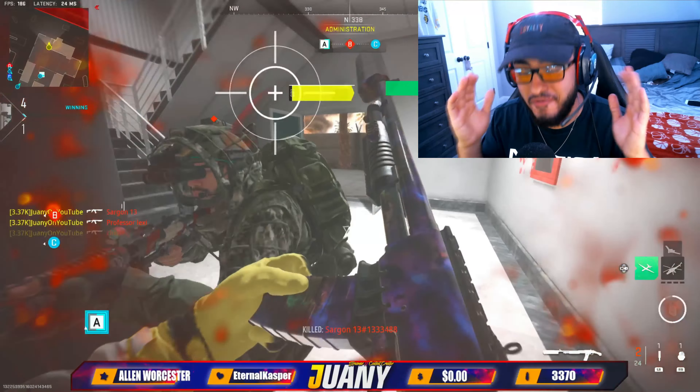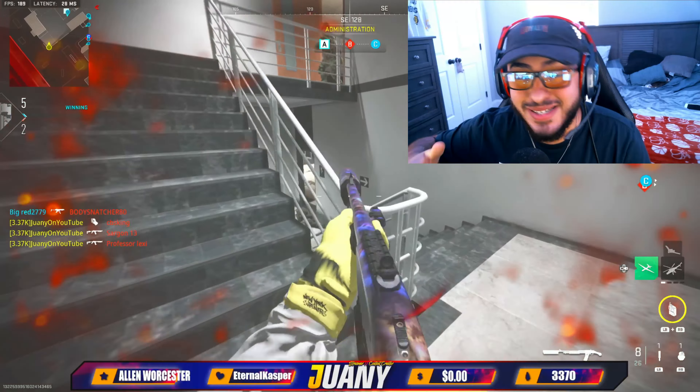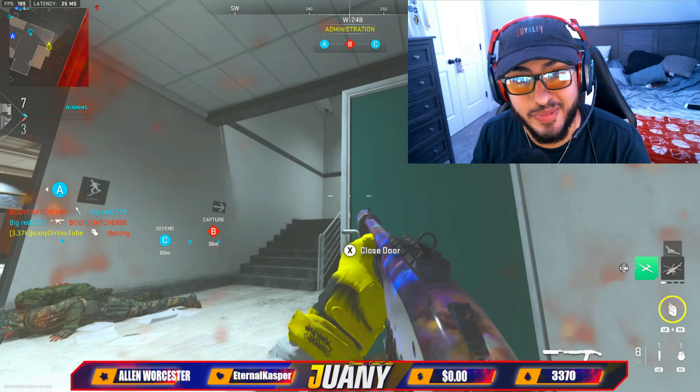You guys have been telling me this Bryson 890 is like meta in Modern Warfare 2. I had to be the one to test this out. This video, we're going over the Bryson 890 shotgun in Modern Warfare 2, which we did cover previously, but now we got an even better class that shoots even farther range than ever before. I'm hitting you with the best weapon, the best attachments, best tuning, and the crazy gameplay where you drop the nuke with this weapon.